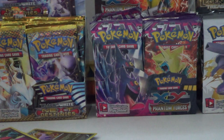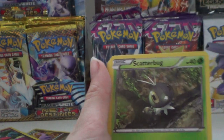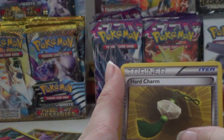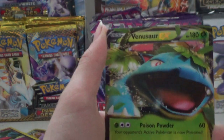Last but not least, the X and Y type pack — the oldest type of pack. Would be really nice to pull a Mega Venusaur or Blastoise from this. Or Kingdra — yeah, I don't think I'll get that. Staryu, Swirlix, Scatterbug, Dodrio, Combee, Roller Skates, Electrode, Hard Charm, reverse hollow Delphox — nice — and a Venusaur EX!